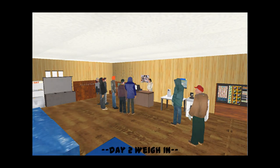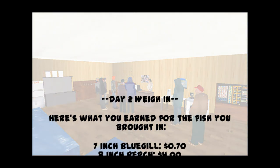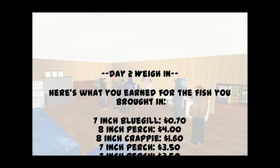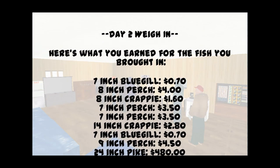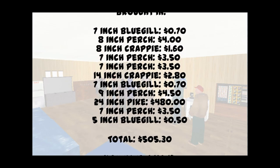At the end of each day, you'll go to the weigh-in at the bait shop. You'll get paid by the inch for all your fish. Bluegills are $0.10 per inch, crappies pay $0.20, perch are $0.50, walleyes are $4 an inch, and northern pike are worth a whopping $20 per inch.